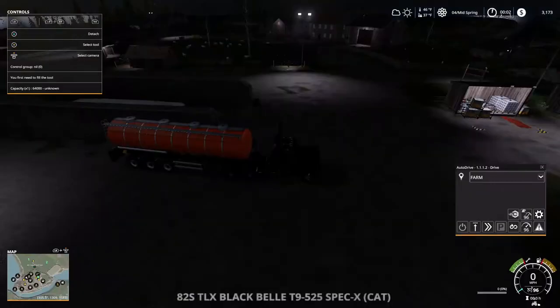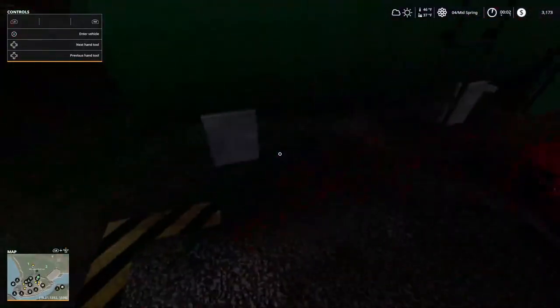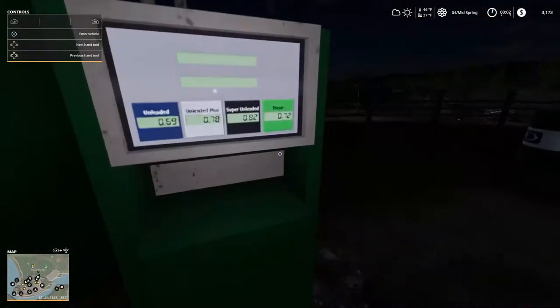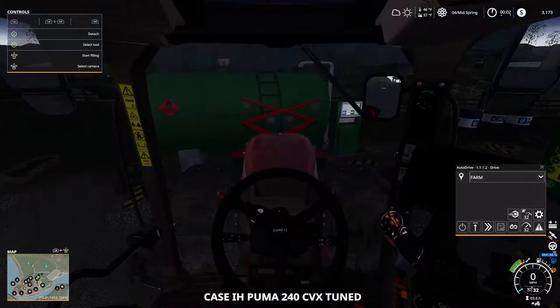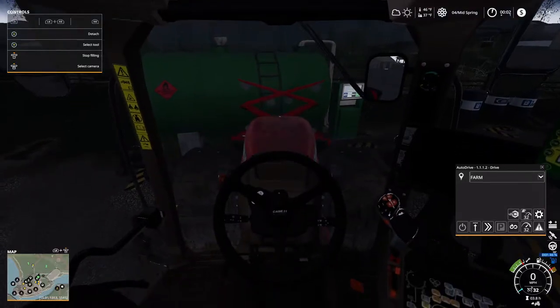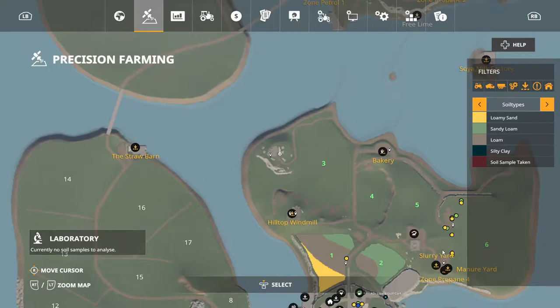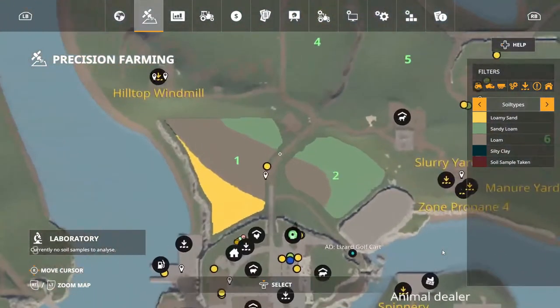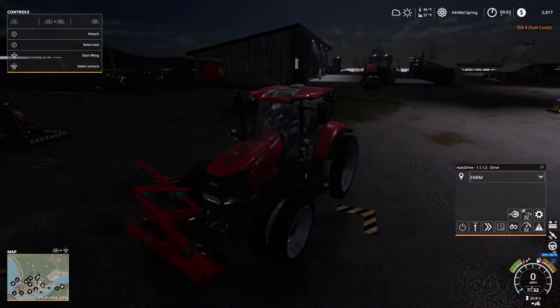I've got to do something real quick — we need to go get some fuel. Got the money to fuel. You've got to prepay, it comes straight out of the checking account. Start fueling. Let's go over here so you all can see — field one and two have been done. Loamy sand, gray is loam, and green is sandy loam.